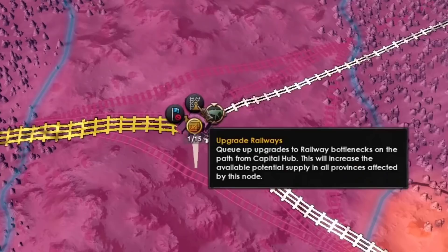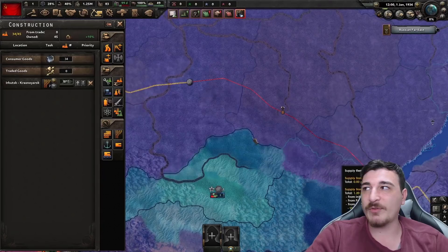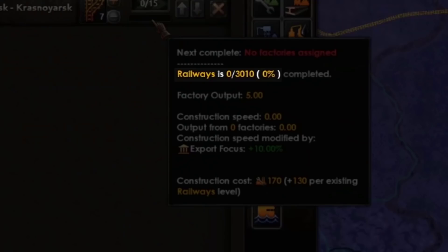To upgrade to a level 2 supply connection, click on the supply hub and then click 'upgrade railway' — this will only upgrade the specific segment that needs it. Each tile gets upgraded and costs 170 IC, plus an extra 130 per existing railway level per tile. For the whole connection shown here, we're paying around 3,000 IC.